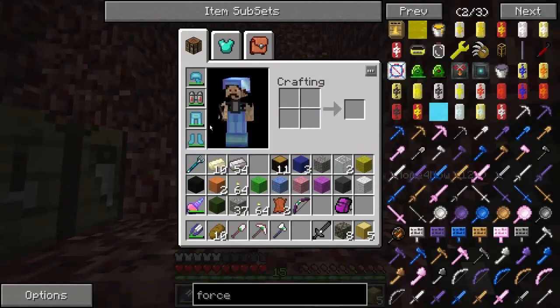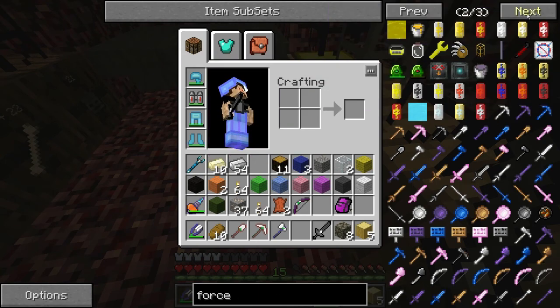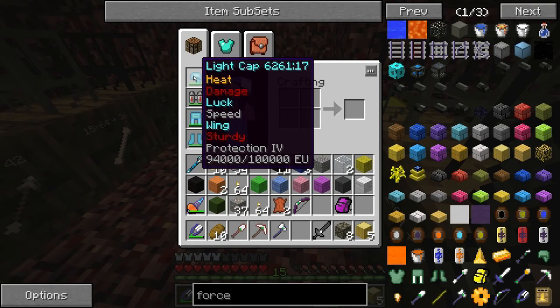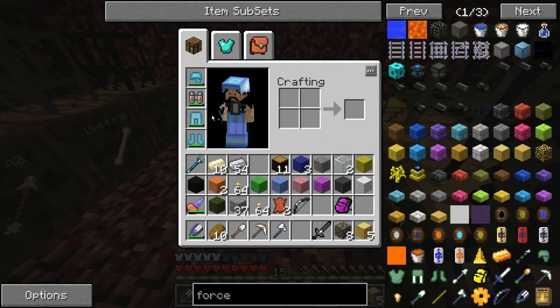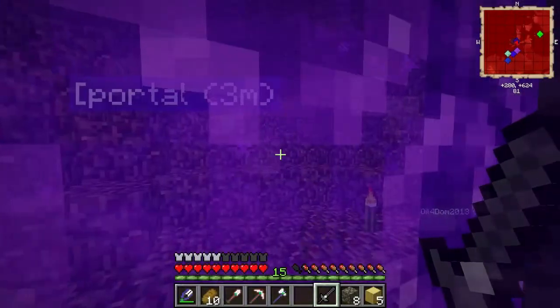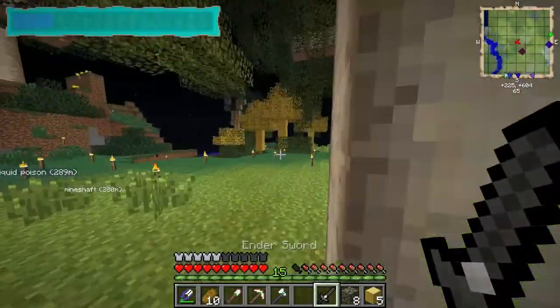My suit also lets me walk up steps easily. It's enchanted with Charge — it's a force tunic, which you make by throwing leather on the ground and hitting it with the force rod, then upgrading it. I have the double Charge 2 enchant, giving me 100,000 EU stored — I think that's the max. It lasts a long time. I feel like a machine — we're so set up and it's only been a few days. The only thing we're missing is mass power generation.